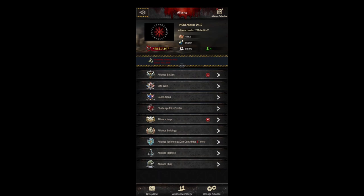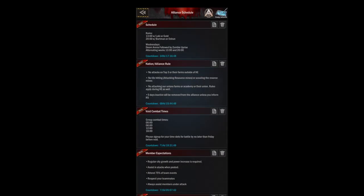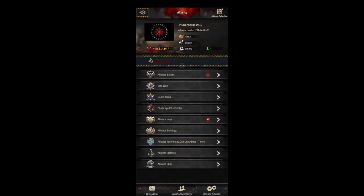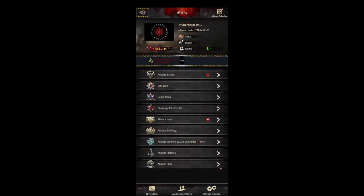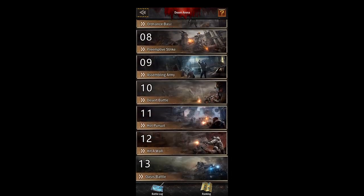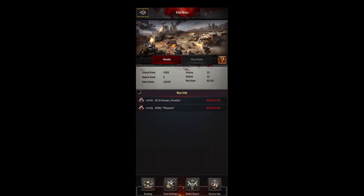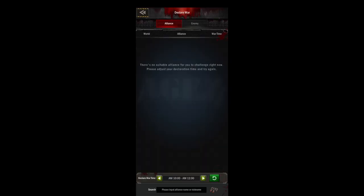Now for some differences between R3 and below versus R4 and above. In the alliance schedule, R4 can actually make and edit schedules — put a really long time period and it'll be there permanently. In the alliance technology tab, R4 can set research priorities. In doom arena, R4 can unlock the arena. In the elite wars page, R4 can set the elite wars — choose an alliance you can beat and a time you can fight during.